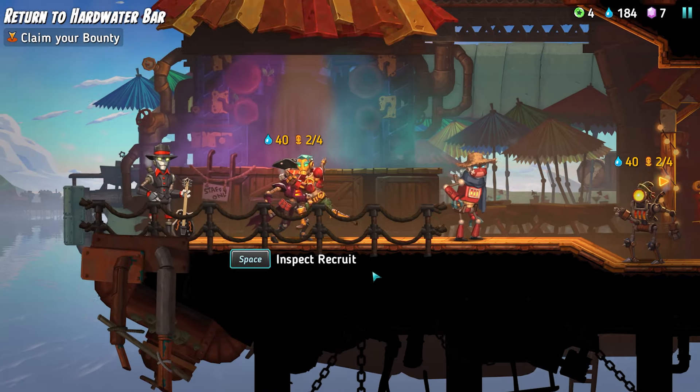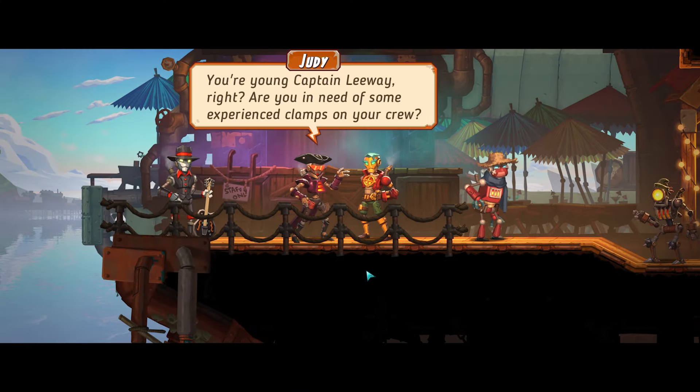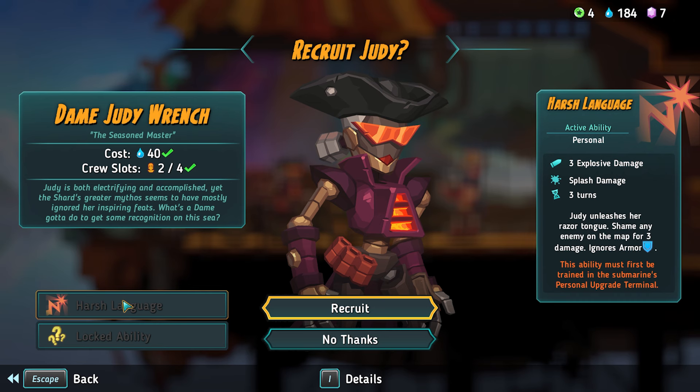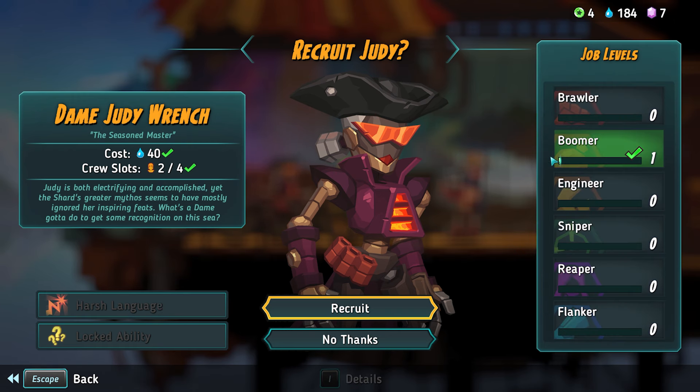We might get one after we rest that appeals a little more. Who's this? You're young Captain Leeway, right? Are you in need of some experienced clamps on your crew? Dame Judy Wrench — a boomer. Season master. Judy is both electrifying and accomplished, yet the Shard's greater mythos seems to have mostly ignored her inspiring feats. What's a dame got to do to gain some recognition on this sea? Harsh language — Judy unleashes her razor tongue, shaming any enemy on the map for three damage. Ignores armor! Wow — though it's locked until we upgrade. She's a boomer, so she might have grenades or a rocket launcher. Let's take her.